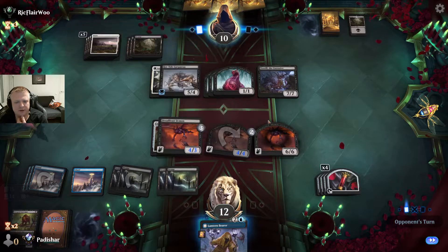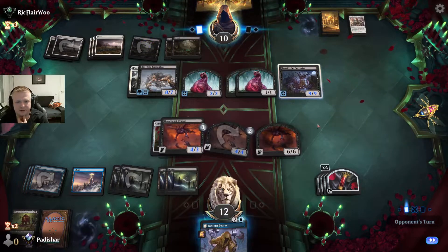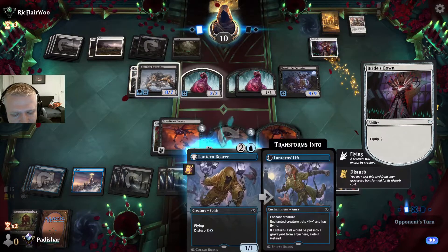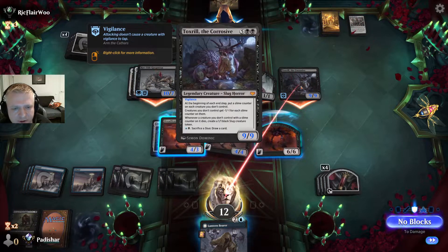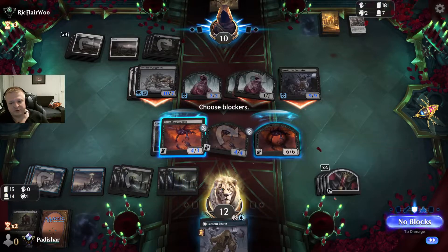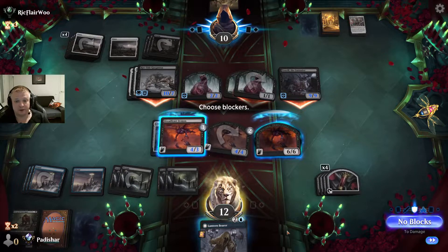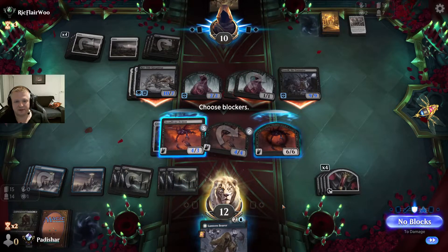Why did I lose those 6/6s? They have an Arm for Battle — they'll get 8 more life. I don't understand why I don't have two 6/6 demons now. The Lantern Bearer gets slime counters at the beginning of EACH end step, not just their end step — I should have used the blood token to discard it. I thought they only got slime counters on their own end step. Okay, so that was a mistake. I have to block both of these and can't even kill either.